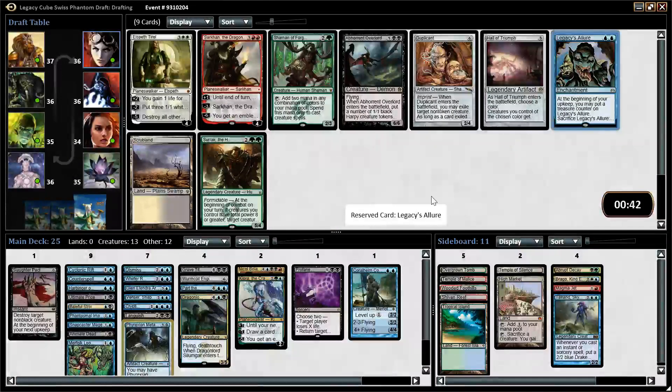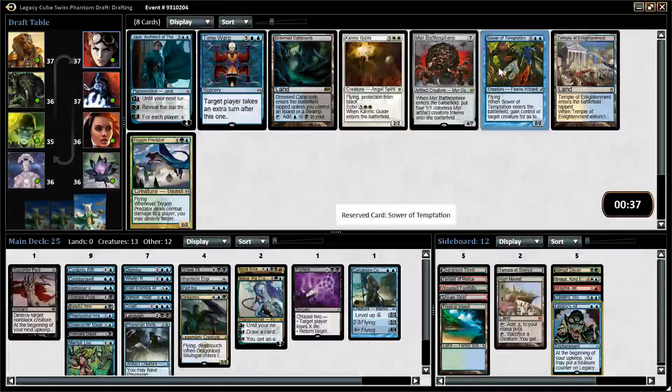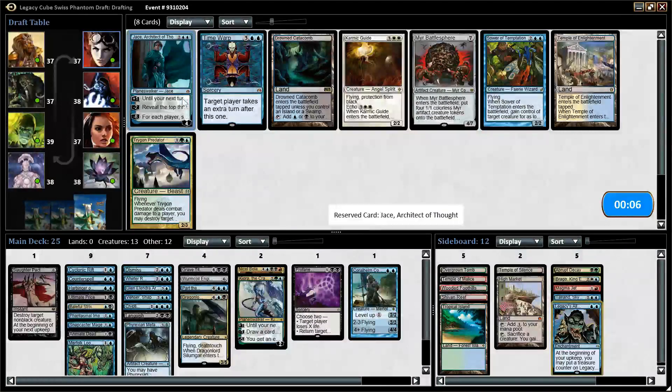Legacy's Allure is a good sideboard card — it's great against the Mono Red decks. I don't think I want Scrubland or Duplicant. Jace and Sower of Temptation — obviously no one else in our draft is playing blue at all. All three of those cards are great. We would play all of them. We can't play Time Warp. So do I want Jace or Sower? I think they're both very good. Jace makes Part the Water Veil more powerful in our deck. Yeah, I'll take Jace.